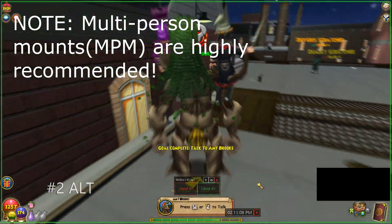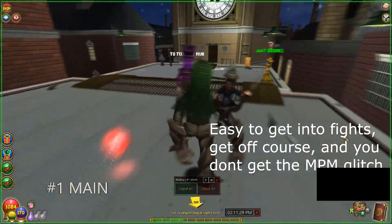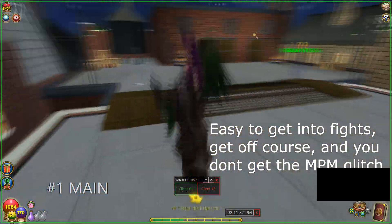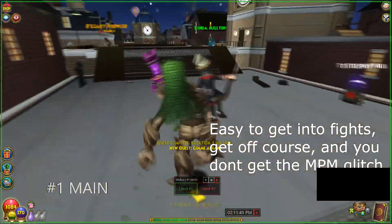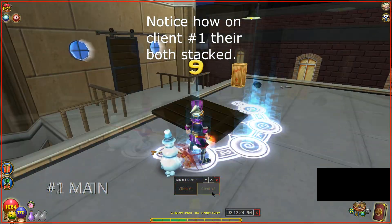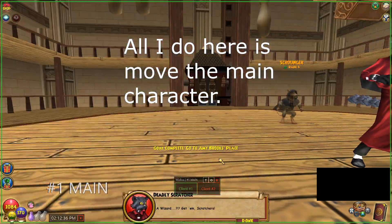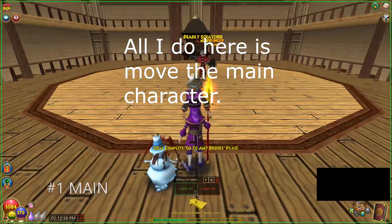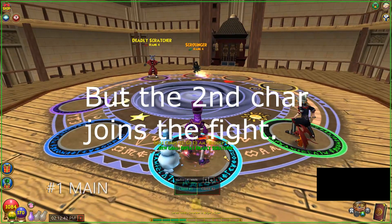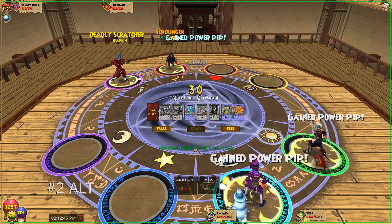I was going to end the video there, but I'll give you some gameplay as a demonstration. First things first: multi-person mounts are highly recommended. Without them it's easy to get into fights on accident or something, and just annoying to keep track of multiple characters auto-walking. The more passengers you can have on a mount the better — if you have a hydra or anything that carries more, you can play three characters as one. I can only play two since I only have a two-character mount, but it's pretty nice.